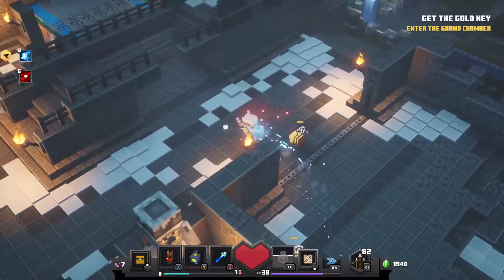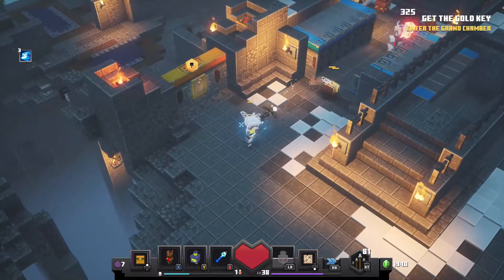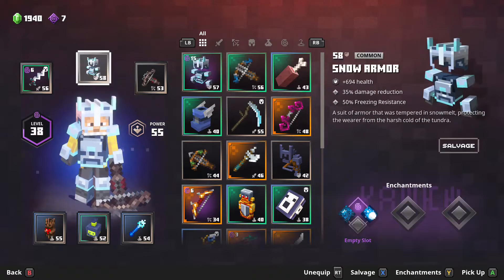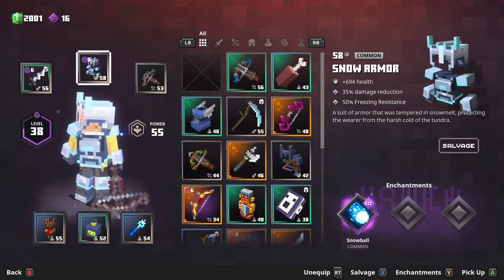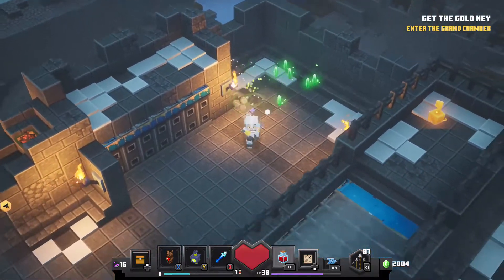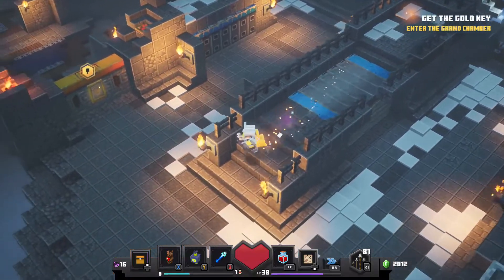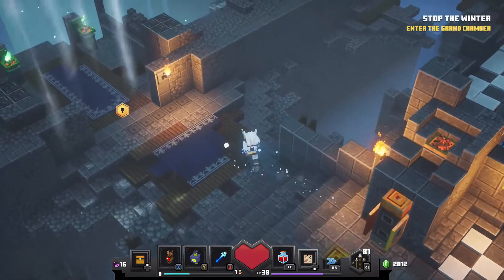Let's drop the diamond key and now I can unlock this part right here. And maybe this will let me into... hey, I bought some of this armor. This one does have snowball. It doesn't have protection though, which is kind of sad, but it gives me more health. No creeper's crossbow. See, it moved over and made it so I could get the gold key.